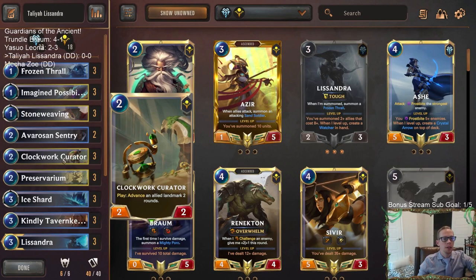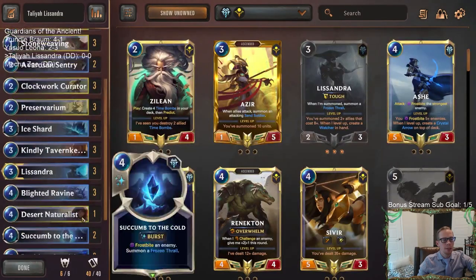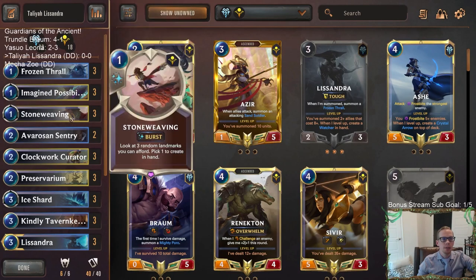We have Clockwork Curator in here to advance landmarks down two rounds, plus Draclorn Inquisitor with our Frozen Thralls so that if it's at four or less, we just advance it to zero. Now we're playing Stone Weaving in here — it lets you look at three random landmarks you can afford and pick one to create in hand. So if you have exactly one mana left when you play Stone Weaving, you'll look at all the one-cost landmarks: Frozen Thrall, Ancient Preparations, and Buried Sun Disc.